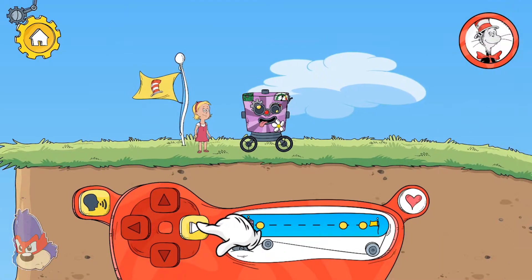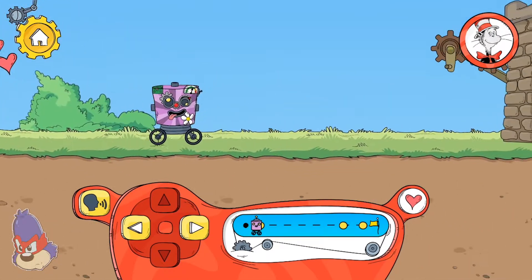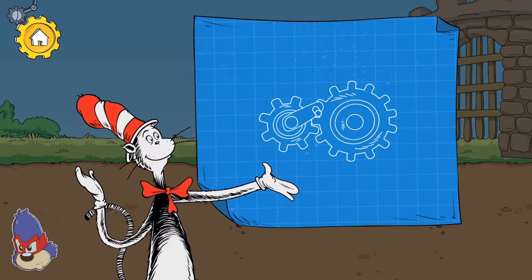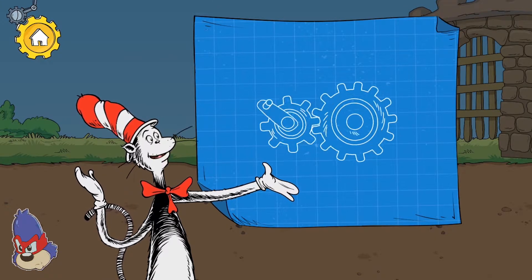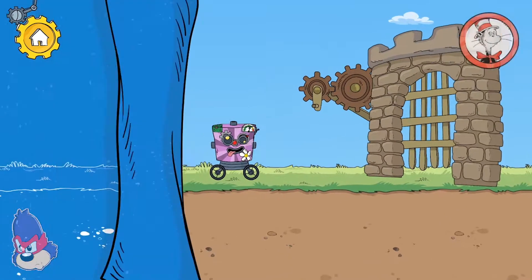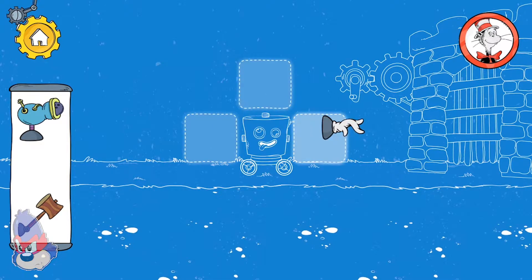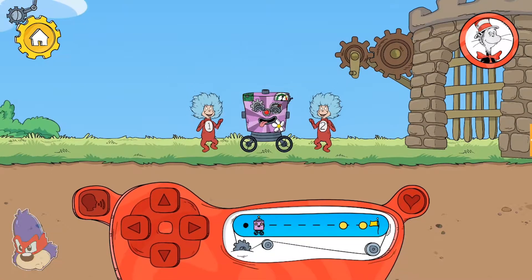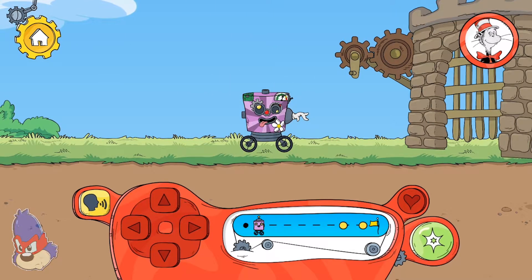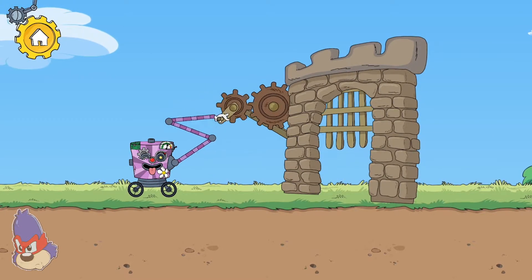Tap here to move the robot forward. When gears link together, turning one will turn the other one as well. Hmm, what should we do? Yay! That hand cranks the gate right open!